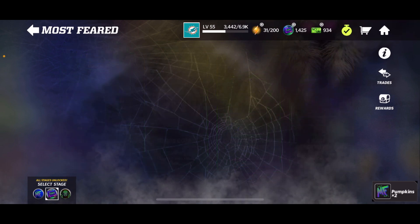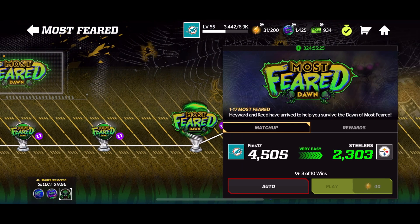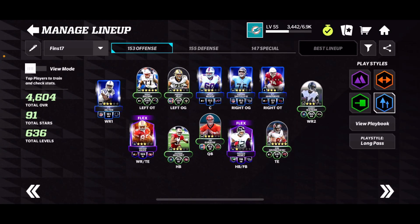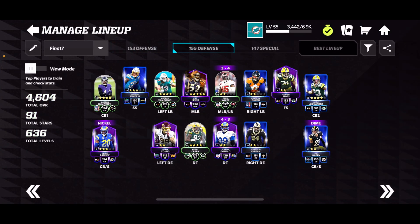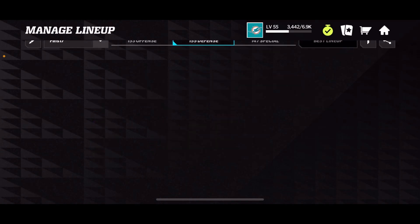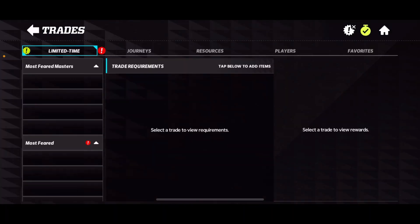I don't know if you guys have gone there yet, but you also get one for completing the journey. Now, why are these so crucial? Number one, if your team is lacking and you need a good player, 95 overalls are pretty rosterable at this point. But even if you can't roster them, they're super crucial for these sets right here.